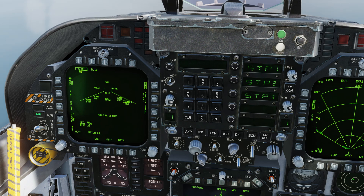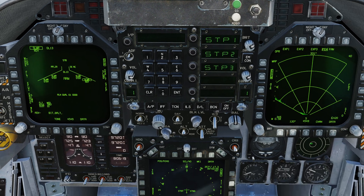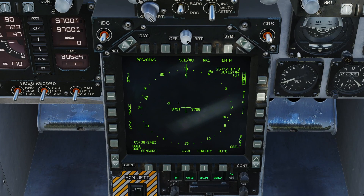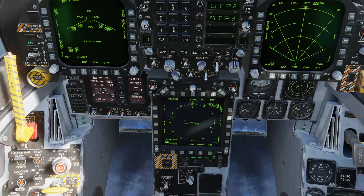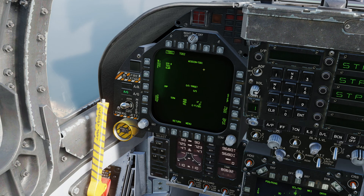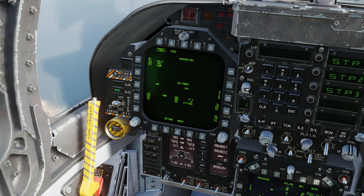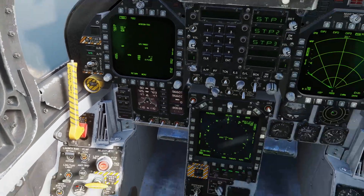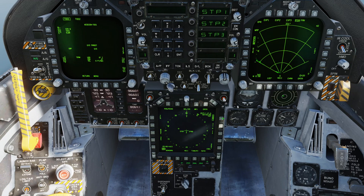SLAM-ER is now ready to fire. And if we take a look down here, we can see the target diamond — this is all defined correctly. Let's go into the SLAM-ER display and go to Mission and just make sure that we have coordinates. We don't, because we defined this target before the missile had finished aligning — so that's a little gotcha there. Let's undefine target, make sure we're on waypoint 6, and weapon designate again. Now the missile got the coordinates.